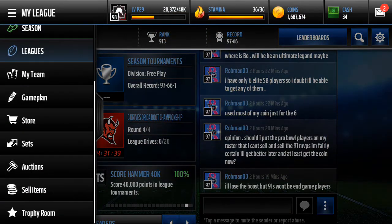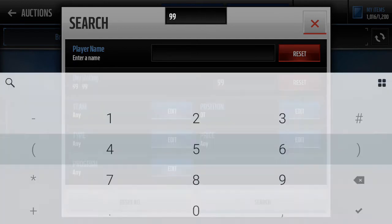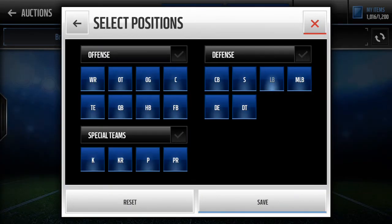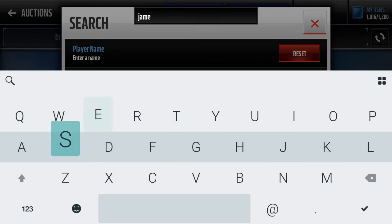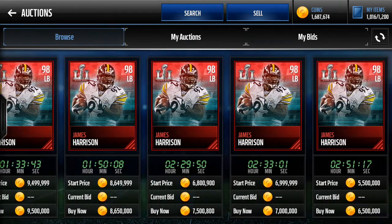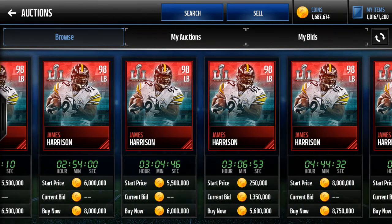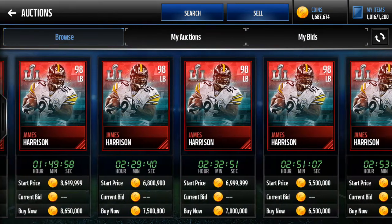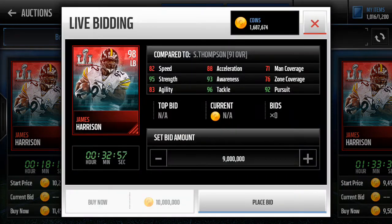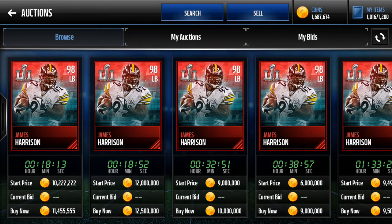Not sure how much he's going for on the auction block, but I know he has to be going for very little. Let's check out James Harrison's price — probably around 5 or 6 million, I'm sure. Already the cheapest one is down to 5.6 million. That's still great for right now, but I'm just saying this card should be going for way more if they did it right. They bombed on this card. For them to just make a James Harrison with stats like this really doesn't make sense at all.